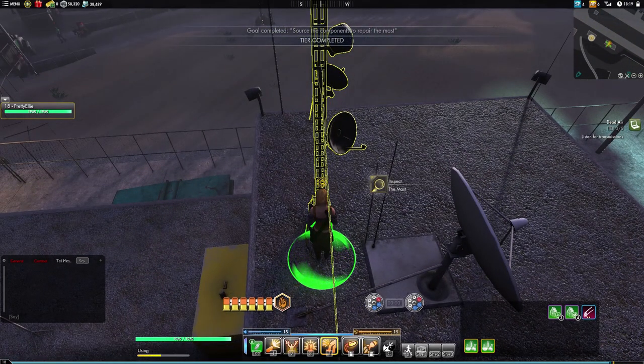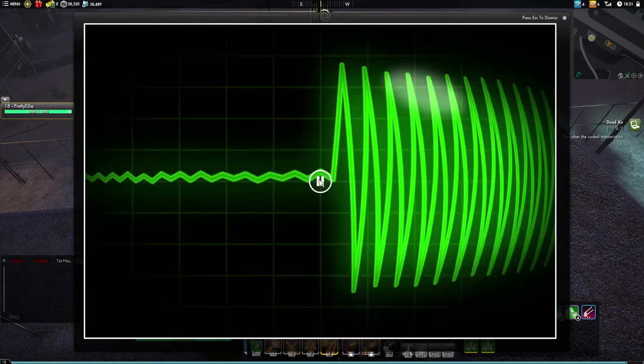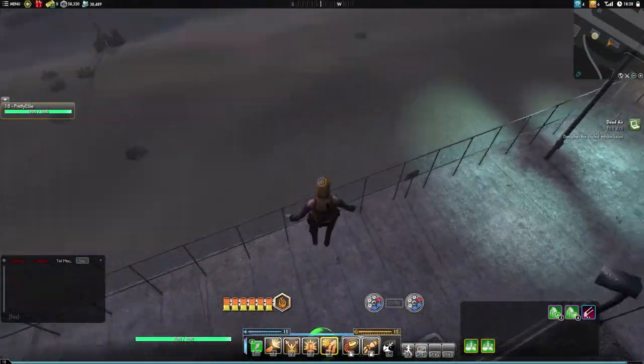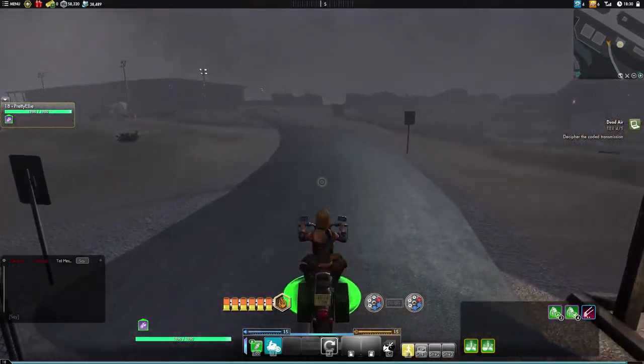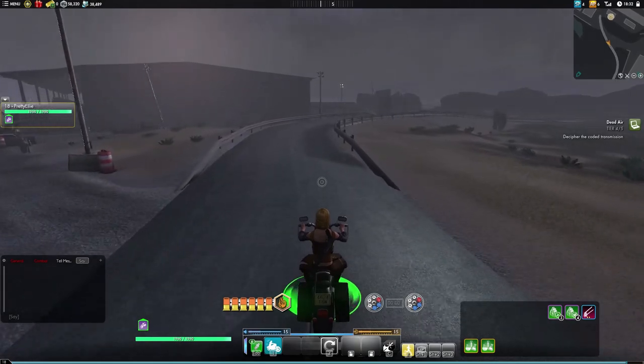I don't know Morse code, but to figure this one out you would need Morse code and it's going to give you coordinates. I think it leads us to this little pond area so we're going to run down there. It gives you coordinates and the coordinates lead you down to that pond area. That one was really fun the first time around because you got to the Morse code part and you're like, 'are you serious?' A lot of us were trying to figure it out, trying to learn Morse code real quick. I wound up going to some website that if you played it, it would translate it, and it actually did give me the coordinates.